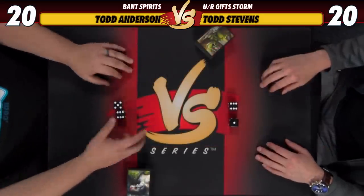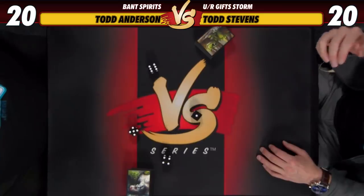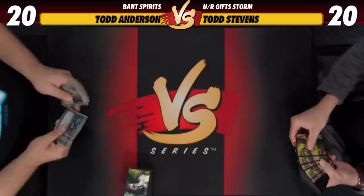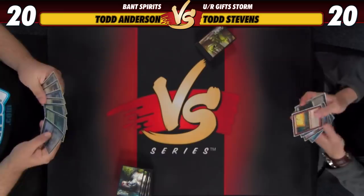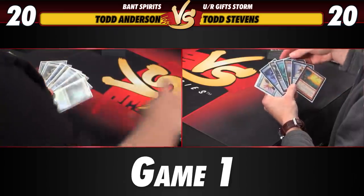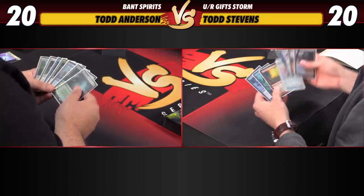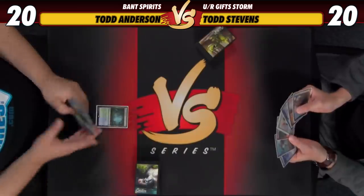Alright, 7-11 game — you roll 7 you go first, you roll 11 you win. If you're on 11 and the opponent rolls a 7, you get to go first all three games. I rolled an 11 though! I'll still take the draw — at least it wasn't my fault this time. I don't think I can rightly mull this hand, but it's not very good. I'm going to keep it. We definitely need to find some stuff, but this deck has tons of cantrips. No play on one, your turn.